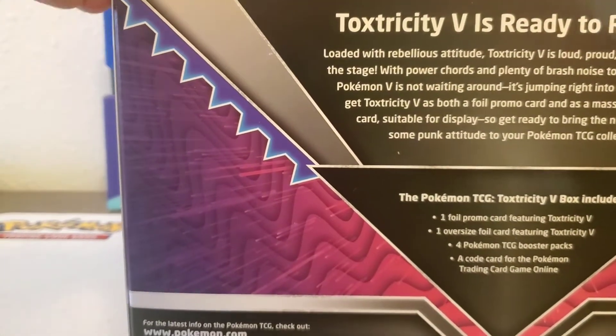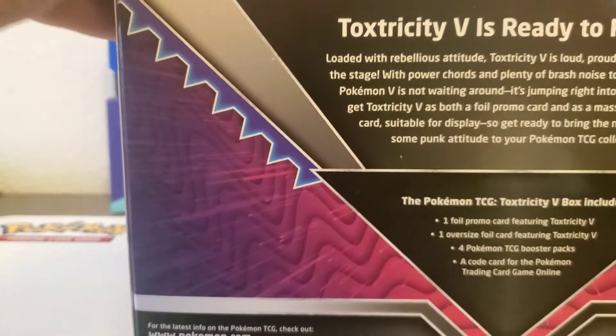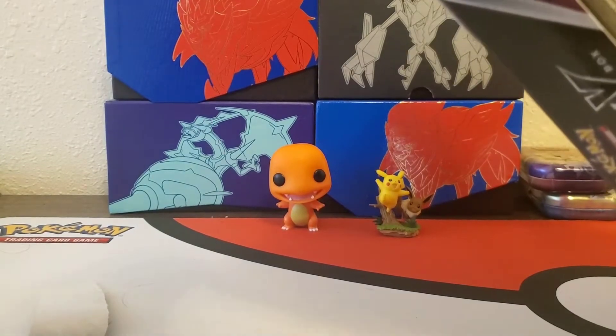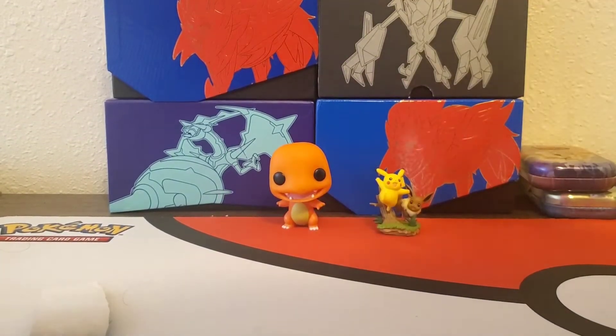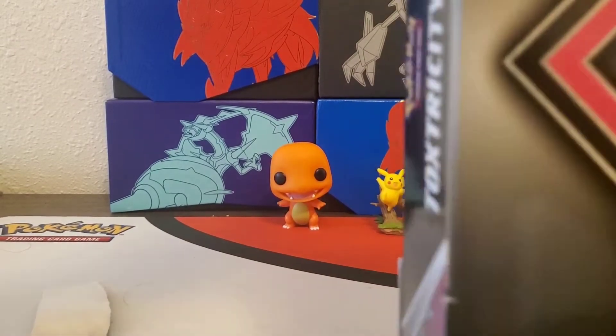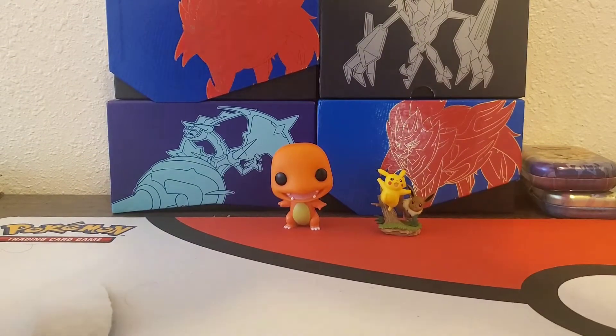Let's see what we can pull. This has Sword and Shield, which I decided to do an opening for. I usually do some boxes a little bit later, but since this has the newest card set, who knows — maybe we'll be able to add another spot to the binder. I'll be doing a binder update in the next video.